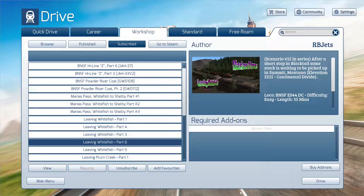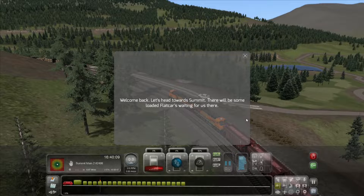Hi everyone, the Mature Simmer here. Welcome back to Train Simulator and the RBJets Marias Pass Series, Scenario 15. So after a short stop in Blacktail, some stock is waiting to be picked up in Summit, Montana. That's the Continental Divide, so at that point we're going to start going down. Welcome back — let's head towards Summit.